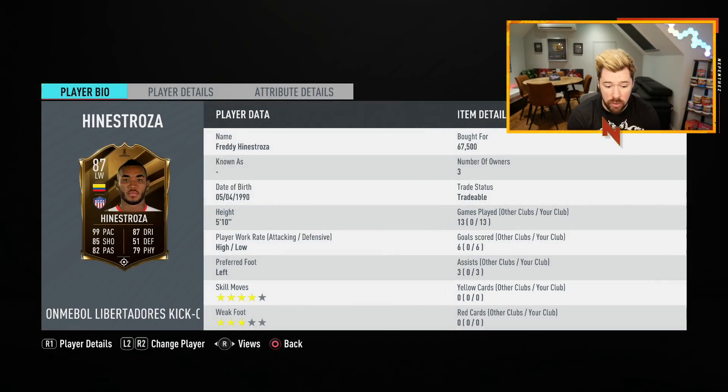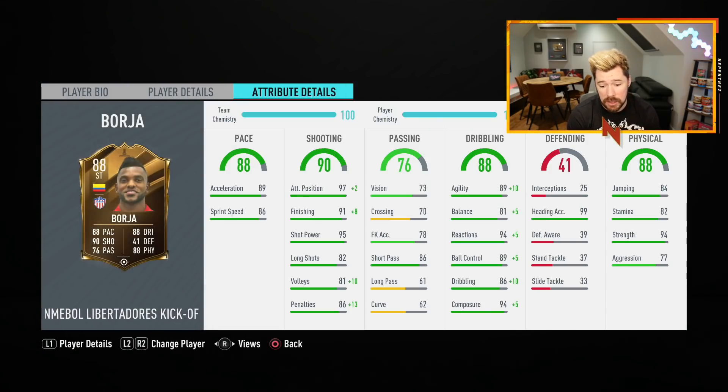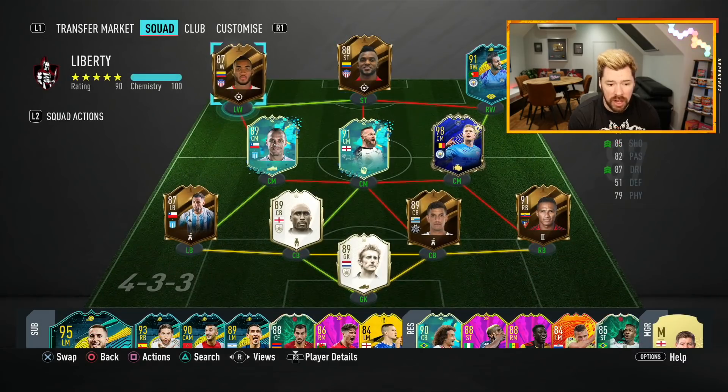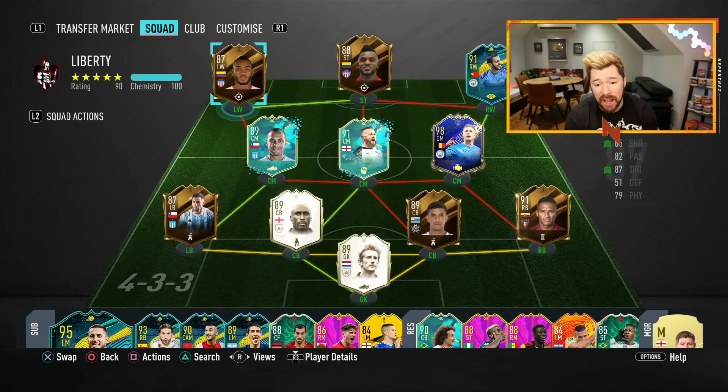One of those asterisks is that these players don't have four-star skill moves and four-star weak foot or better — it's 3-4 or 4-3. Hinostroza is the same: four-star skill moves, three-star weak foot. They don't have traits and they don't particularly have the best stamina — 82 stamina for Borja and 82 for Hinostroza as well. So you will have to sub them out.